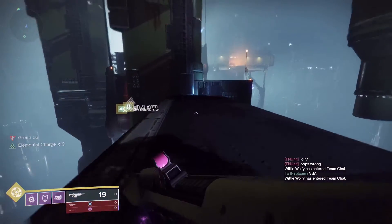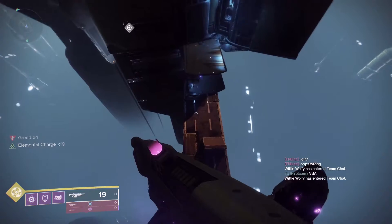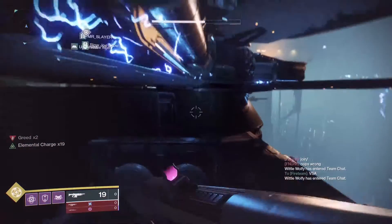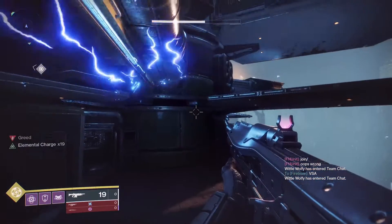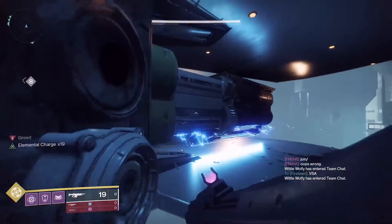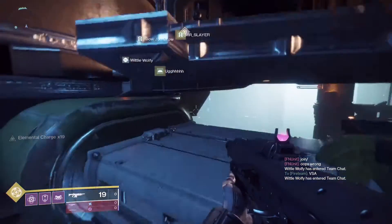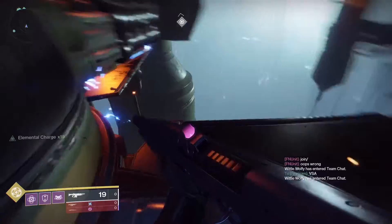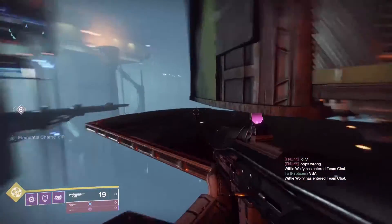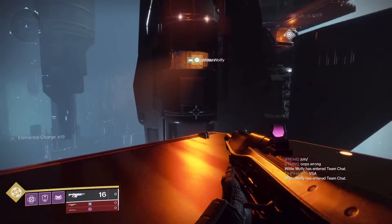This area is quite easy; the next section is really the only challenge. Go down here and you'll notice one fan plate is going up. You have to go in between them like this. Get up on this fan blade, up on this spot right here. There's the checkpoint there. Once we have three people up there, we'll be able to pull the next section.